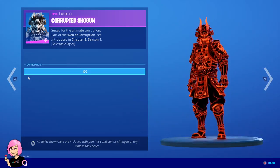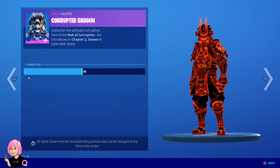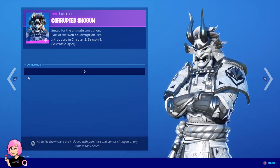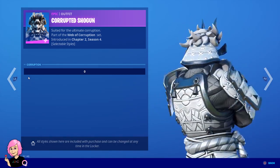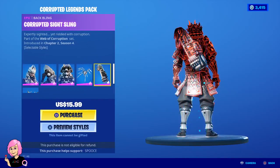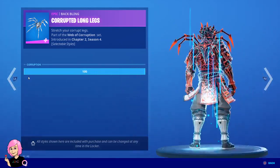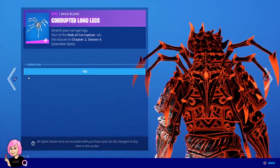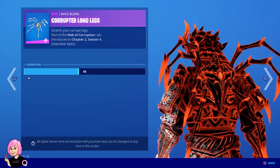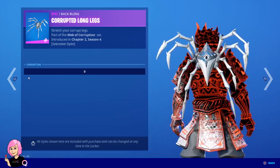Good job Fortnite for releasing this back. Let's check his all-white version. This is definitely worth it if you don't mind spending money on a skin and you like it. This is the corrupted and then the white one for the Corrupted Long Legs right there — it's so cool.